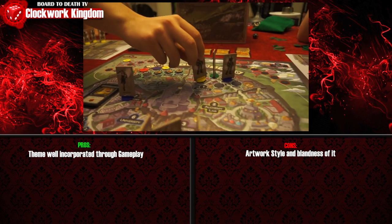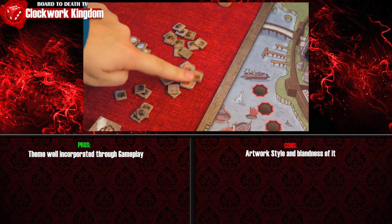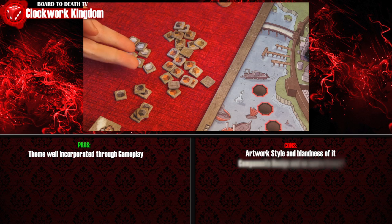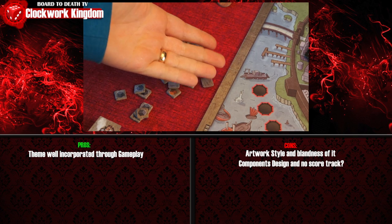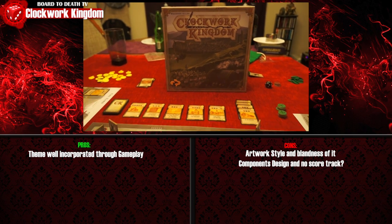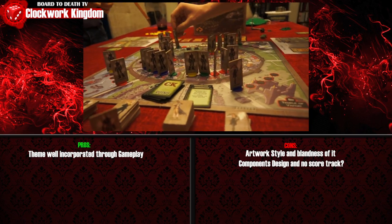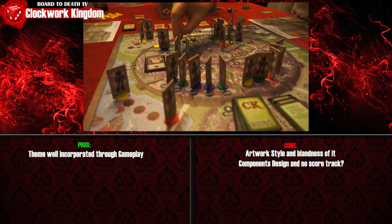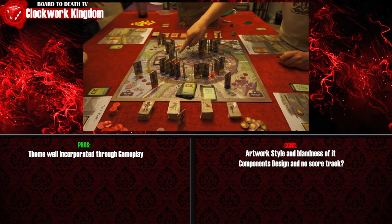Besides the artwork, a huge con is actually design — specifically the fact that they went with tokens instead of cubes, and no scoring track on the board. You should have seen our faces when the first scoring round came along and we realized there was no score track. Our jaws dropped. To me in this day and age, a game like this with no scoring track is equivalent to a cellular phone shop trying to sell you a rotary phone. Huge no-no.